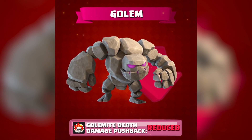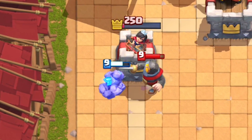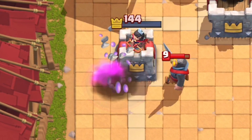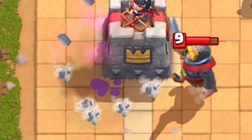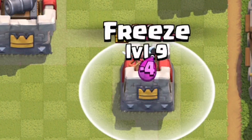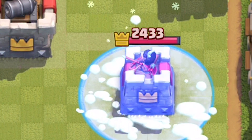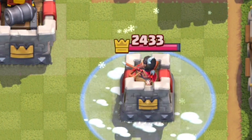The golem is seeing some nerfs — well, its babies are. The death pushback is being reduced from 1.8 tiles to 0.9 tiles, so the knockback won't be so dramatic when you kill the golemites. Supercell also goofed with the freeze spell when they added spell damage to it — they forgot to ensure it only deals 35% crown tower damage, to be consistent with zap, fireball, lightning, and all other spells.